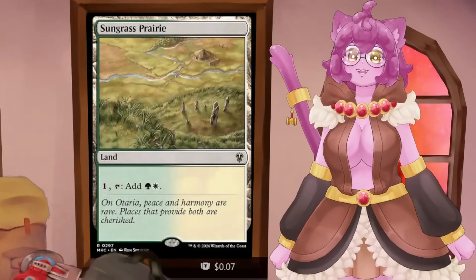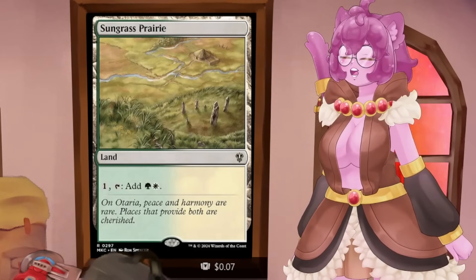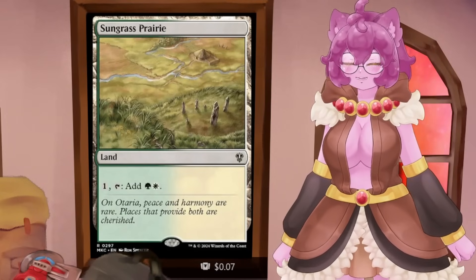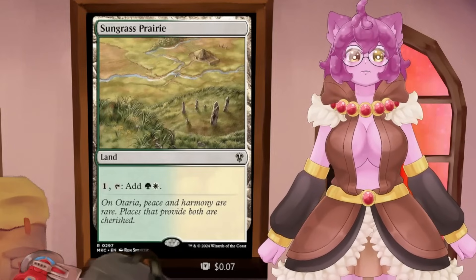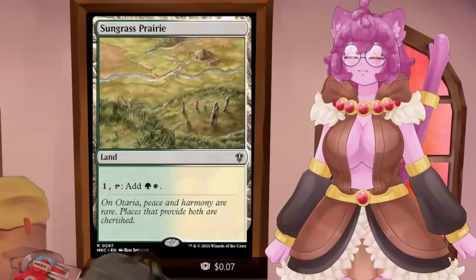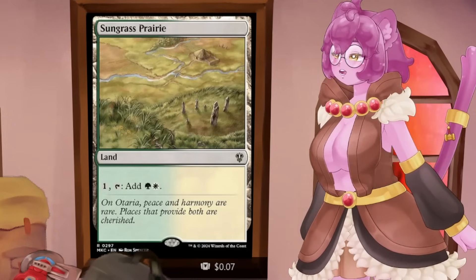Sungrass Prairie is a filter land — it can get you the land types that you need. A lot of people don't like these Odyssey-style filters, but I've done a video on them. My reasoning for liking them is they filter any type of mana you throw into them. So if you have a color you don't need, or colorless mana coming out of something like a Mind Stone, Sungrass Prairie works really well for filtering that.